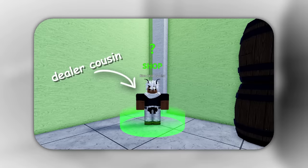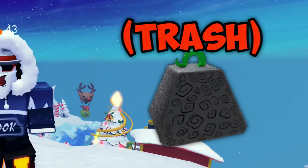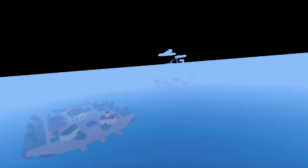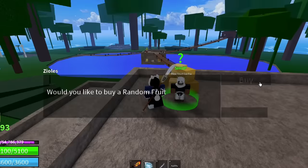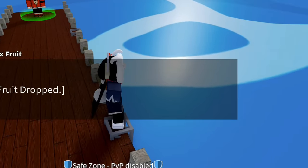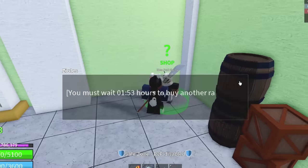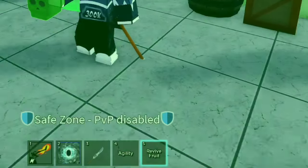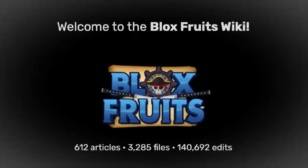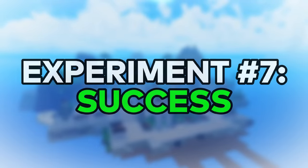In every single sea, there's the Dealer Cousin. You basically give him money for a chance of getting a really good fruit or an awful one — basically showing children how to gamble. But does being in a higher sea give you better luck? First, we're gonna roll a fruit in the first sea. And we got Kilo — the worst fruit in the game. So this might actually be true. Now we're gonna roll in the third sea. And I got the Reviver, which isn't bad. There's really no way to confirm this experiment. But according to the wiki, they're all the same person with the same odds. We're gonna assume the sea doesn't matter, for now.